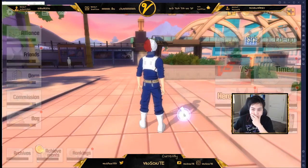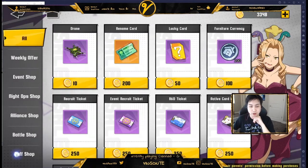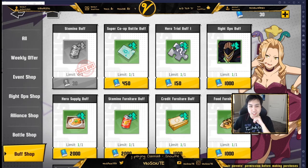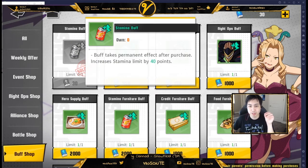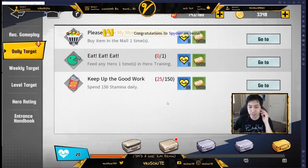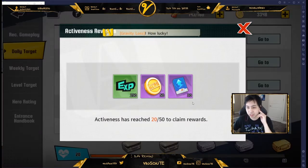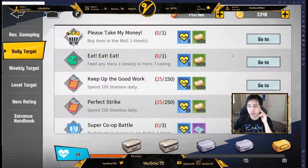Next, check the buff shop. As you're doing your daily missions, you can go to the mall and find the buff shop. You want to get the stamina buff because it gives you a permanent stamina increase of 40 points. You can get these from completing awards or top-off bonuses, and the last one gives you 30, so keep doing your dailies.